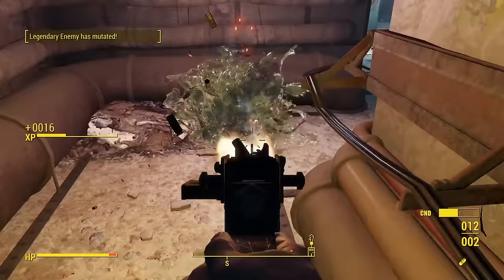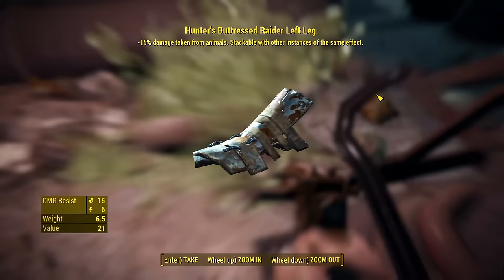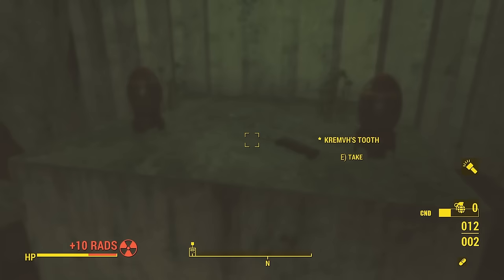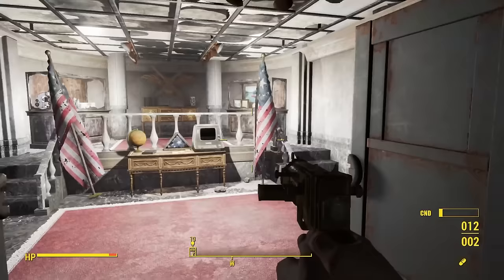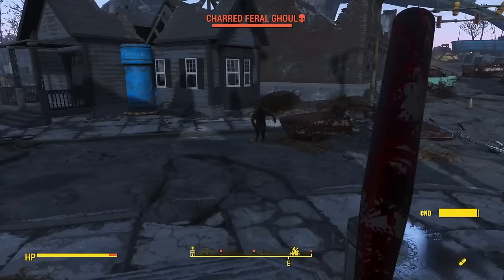There are multiple systems in place that strive to address this quandary, such as legendary drops or the constant need for consumables in survival mode. But my personal favorites are the unique items — those hand-placed special items that can only be found in one place and are unlike anything else in the game.